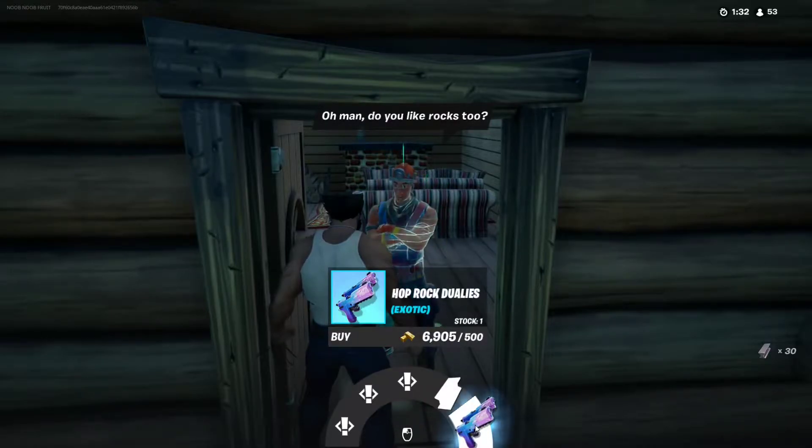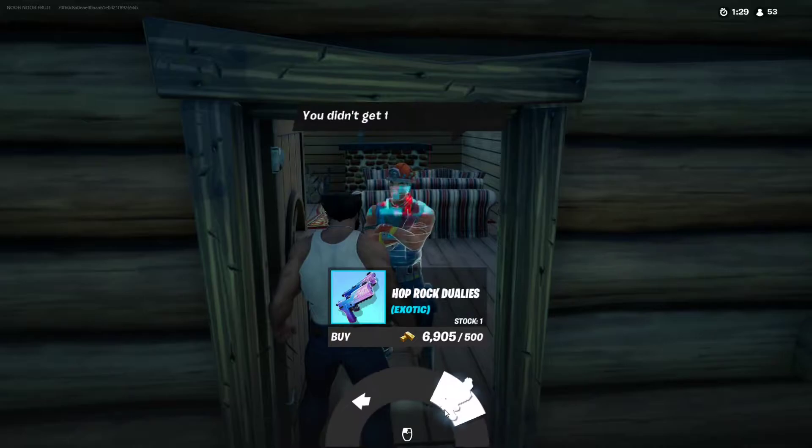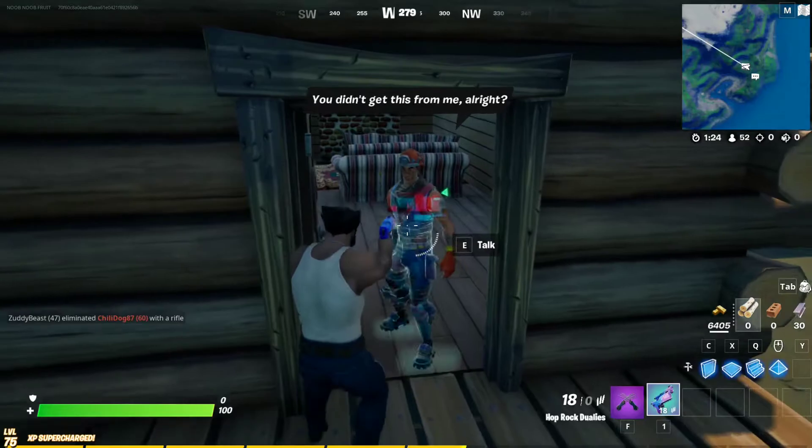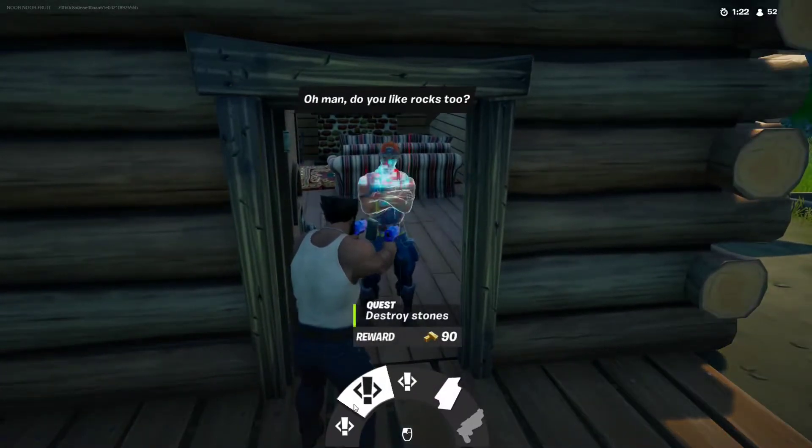And here are the pistols — the Hop Rock Duelies. They cost 500 gold. Let's buy them, for good measure. Does he sell ammo? No, he does not.